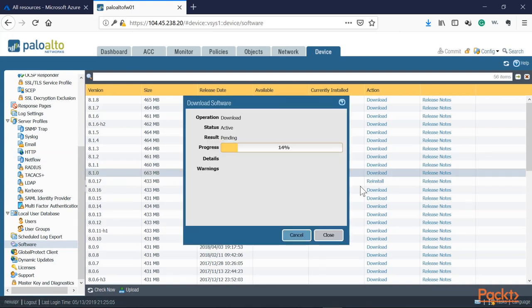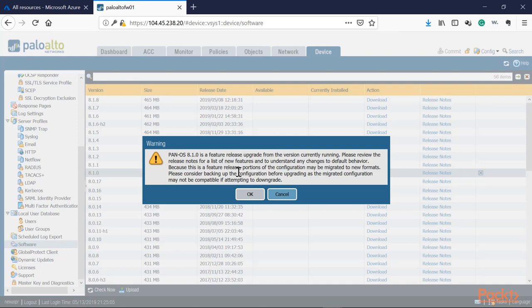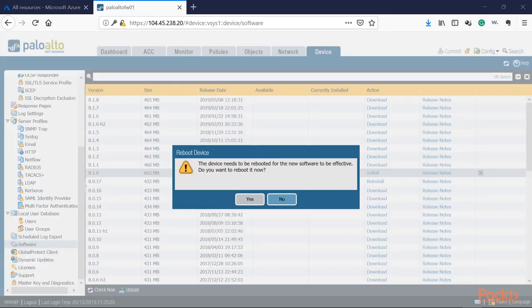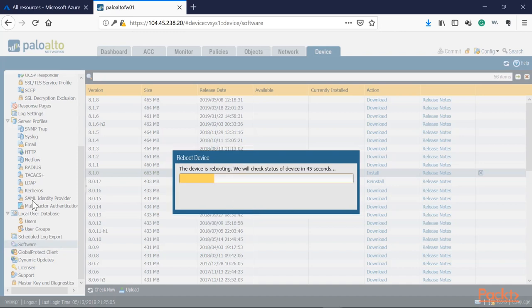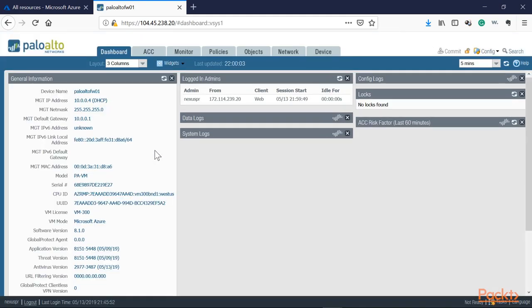Now let's go to Software and download the 8.1 base. Waiting for the download to complete — then clicking Install. We get the expected prompt to confirm the upgrade. We performed the necessary backups, so we click OK. No dynamic update errors this time — we're able to go straight to 8.1. Waiting for the install to complete. It's asking for a reboot — clicking Yes. Pausing the video; when we're back the firewall should be running 8.1.